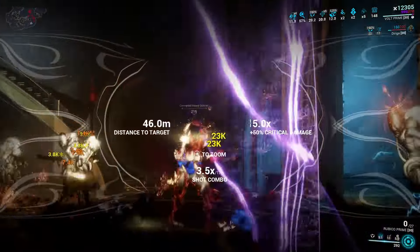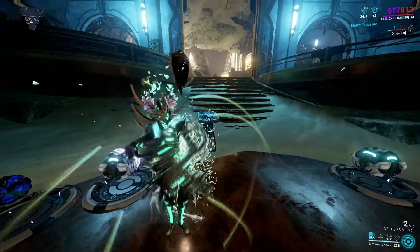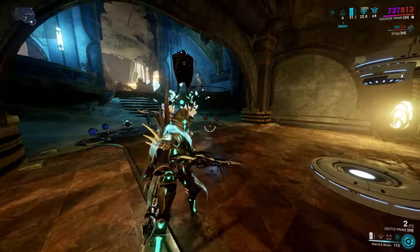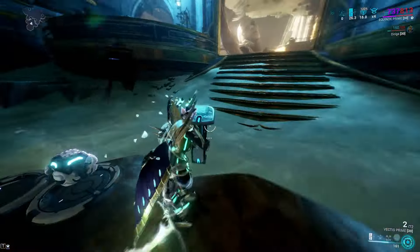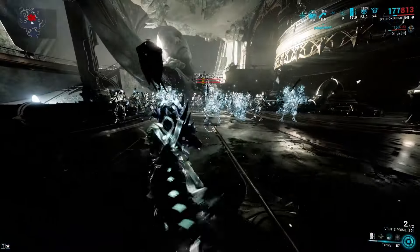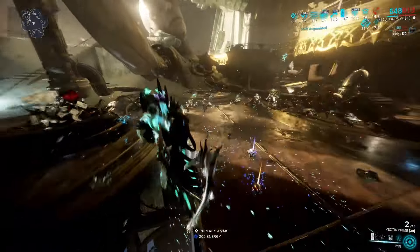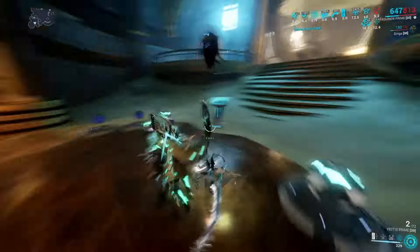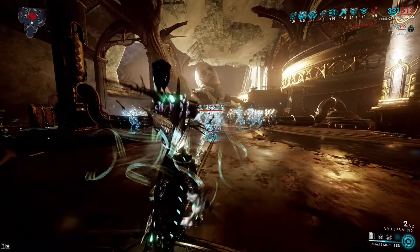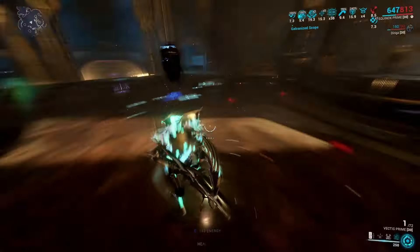One of my favorites of this whole list is definitely Equinox, and you will see why in just a moment. Equinox is slightly complex, but you want to go into her day form and then activate Maim. Maim procs slash on all enemies, and there are bits giving you time to cast Terrify and damage vulnerability if you want. Land a headshot or two and use Maim - kaboom, everything's dead. It has really nice range. Sleep, Terrify, Maim, headshot, headshot, cast Maim - everything's annihilated.